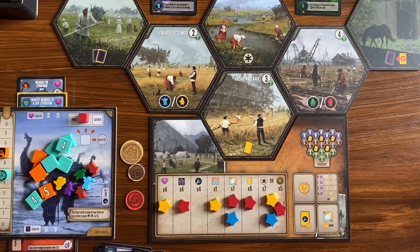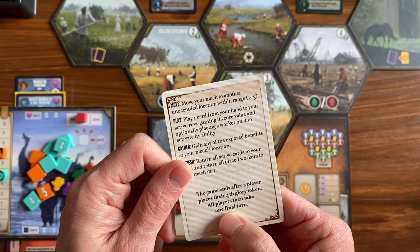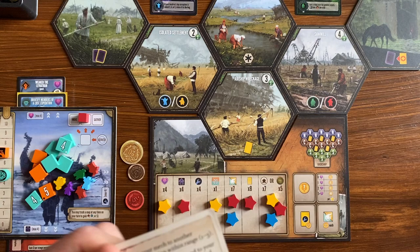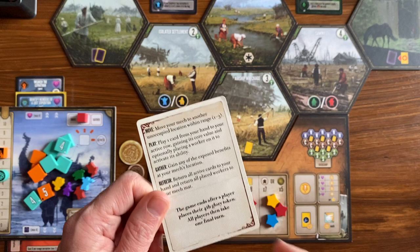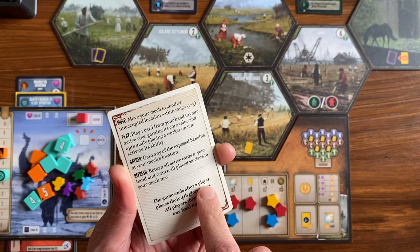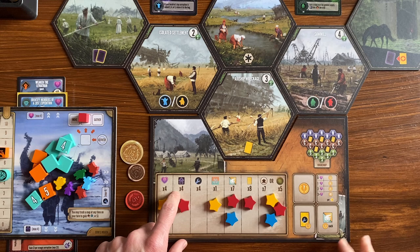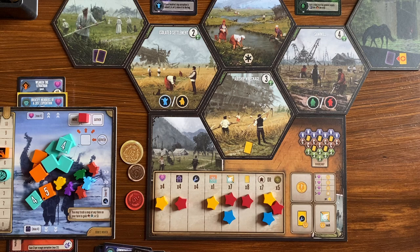Some other players have some stars there. Before I get there, I want to mention how the end game actually works. The game ends after a player places their fourth glory token; all players then take one final turn. This is on one of the two reference cards — I wanted it here so players didn't have to look it up. It says all players, not all other players. So after I complete my turn, each other player takes their turn, and then I take one final turn — that's the advantage of the player who triggered the end of the game. With that last turn I'll probably try to vanquish a little more corruption or earn more money, because money equates to points at the end of the game.